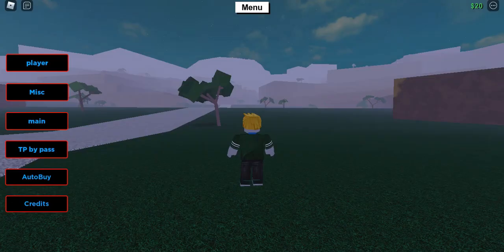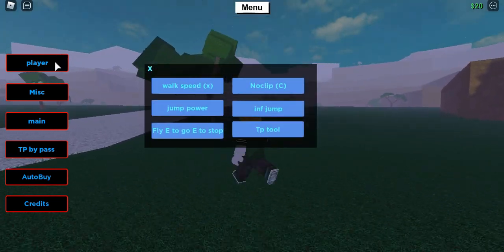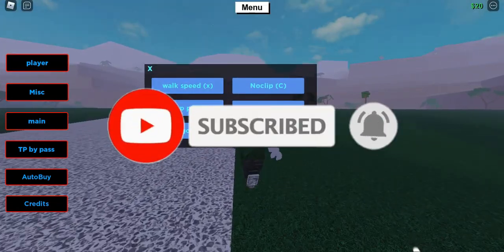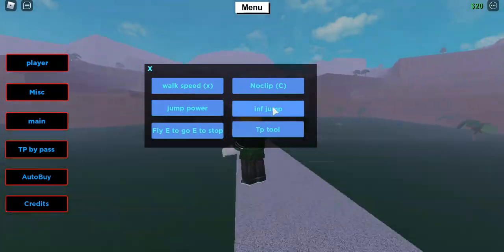I'm back on the game. Be sure to subscribe to my channel and like the video if you enjoyed it. Let's try the first feature — walk speed. You just hit X and there you go.